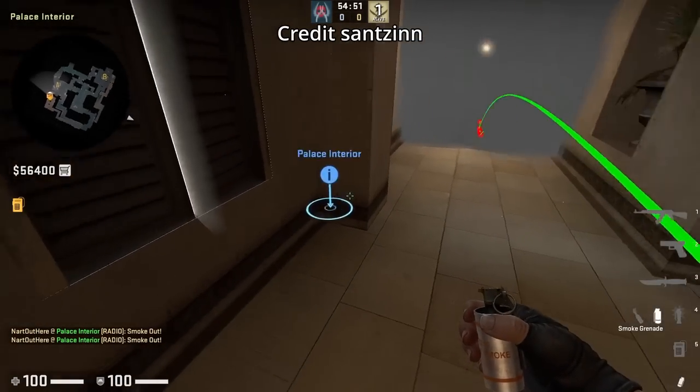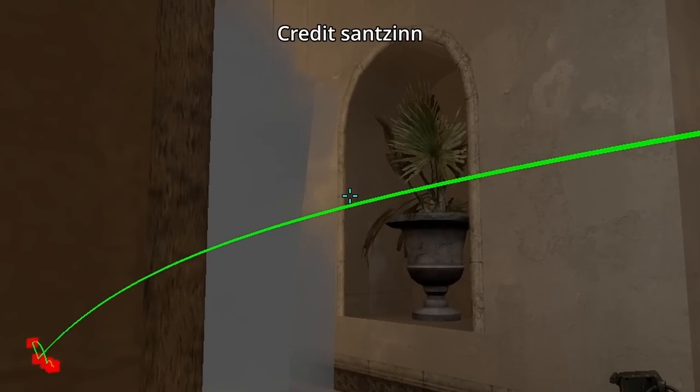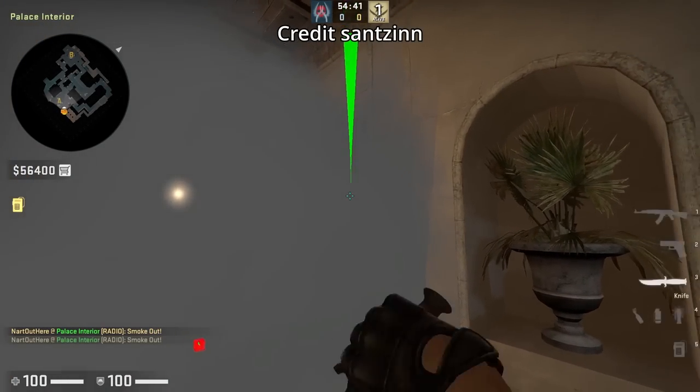If you want to smoke jungle from palace when it's smoked off, duck into this wall. Aim to the right of these marks on the wall, stand up and get in front of the wall without moving your mouse, then walk forward and left click throw.